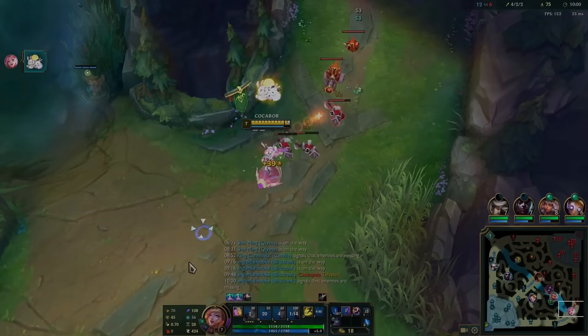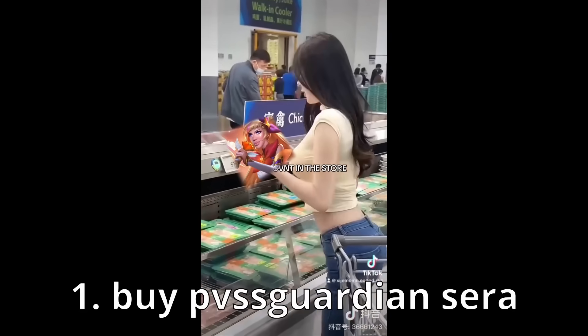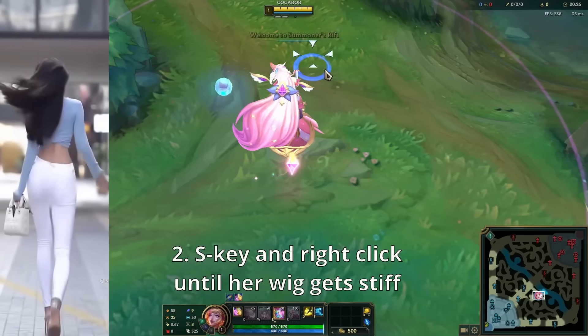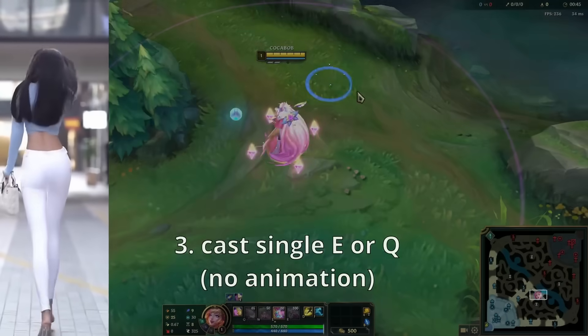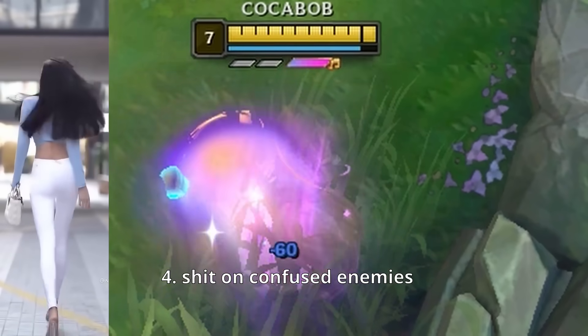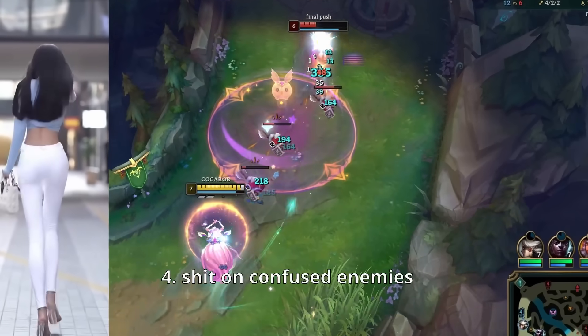Let me teach you how to do it. First, buy Piscardi on Sylas. Then, press S key and right click to make the wig frozen. Now cast any spell. Using that information, hit confused enemies. And finally, slay.